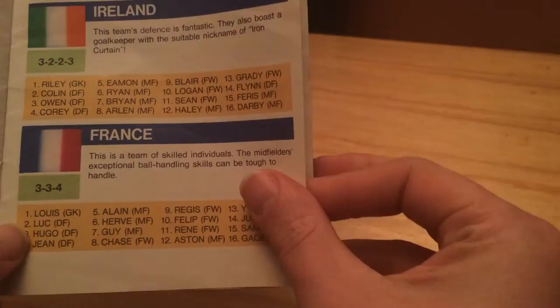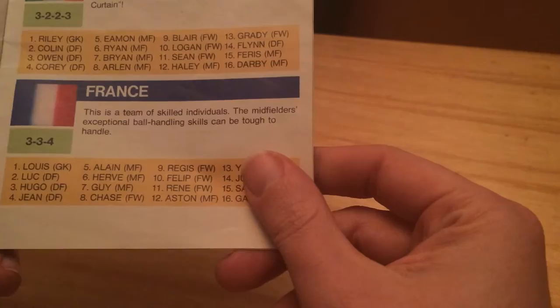Romania: 'The players don't have any outstanding abilities.' Just forget about them, they're useless. Ireland, of course — fantastic defence. They also boast a goalkeeper with a suit to win in front of Iron Curtain. Riley. The Iron Curtain. Famous Irish goalkeeper there. 'The midfielders have exceptional ball handling skills.' Super Soccer. Did you predict Diary Henry? Superb.